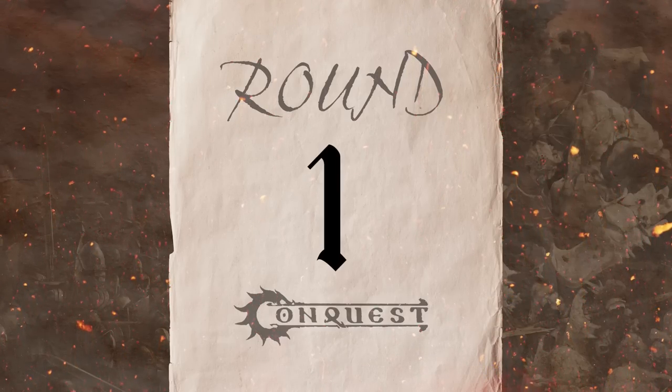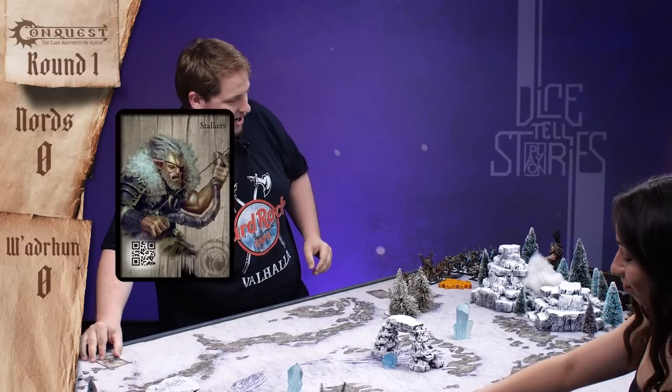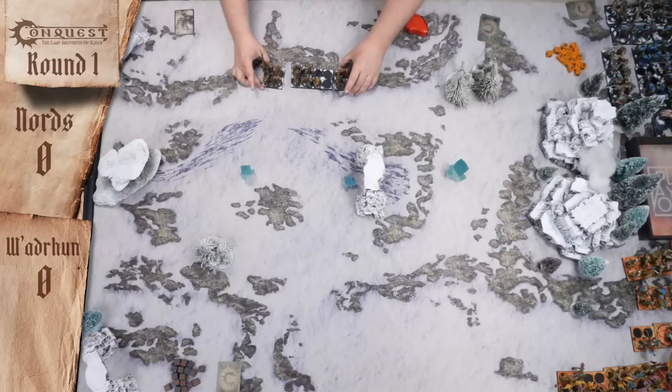On to round one. My first draw is my Stalkers. I think I'm just going to double march to hold this area here. I'm not going to use my Vanguard — I've got nothing to shoot at. I really probably should have put the Blooded first, but I'm as smart as I look. Do your worst.